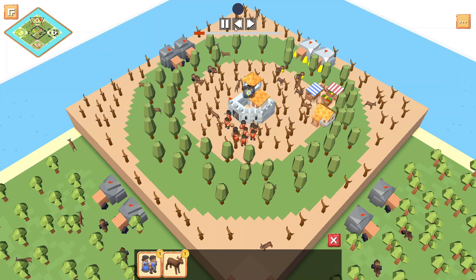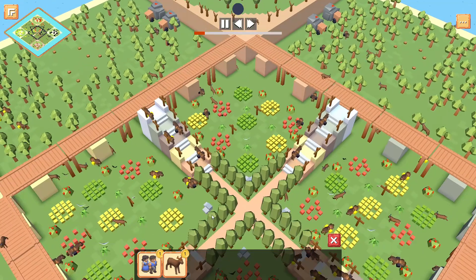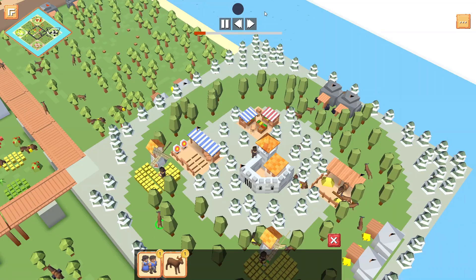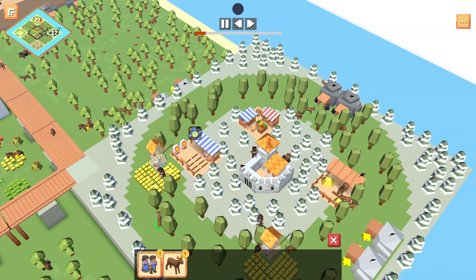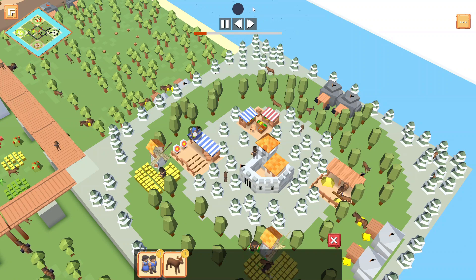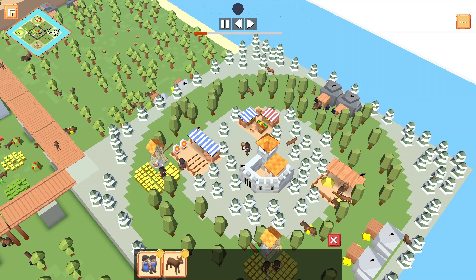We don't actually have certain things we can see in spectator view, such as the dots for the other team. In spectator view you can click on the blue dot and see the vision of only blue.